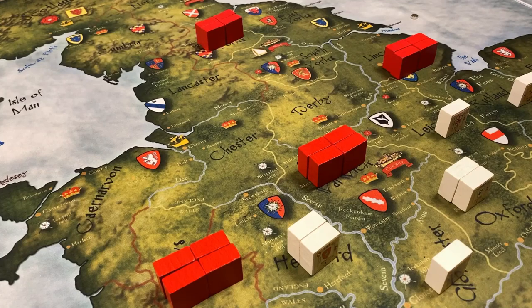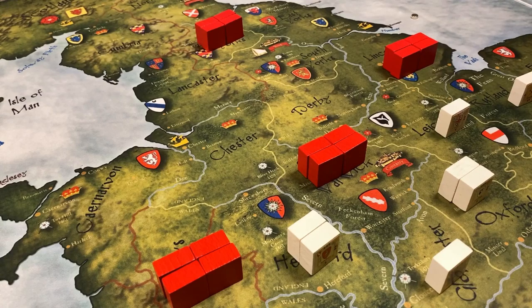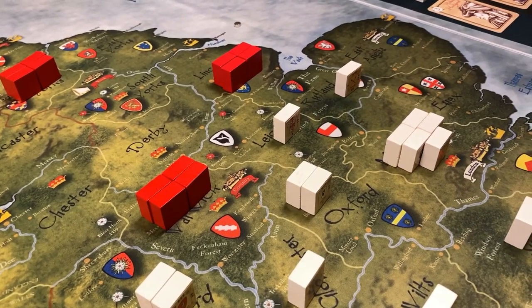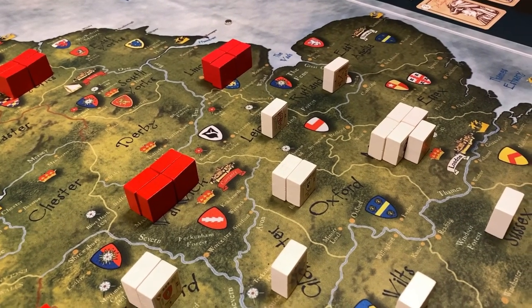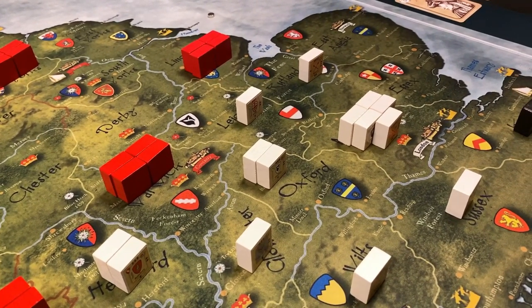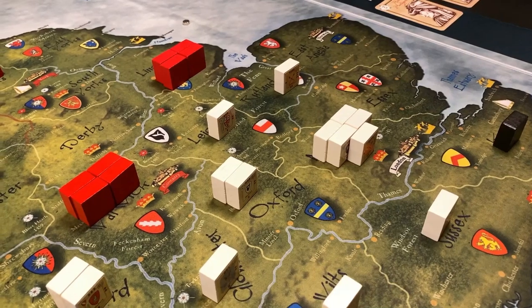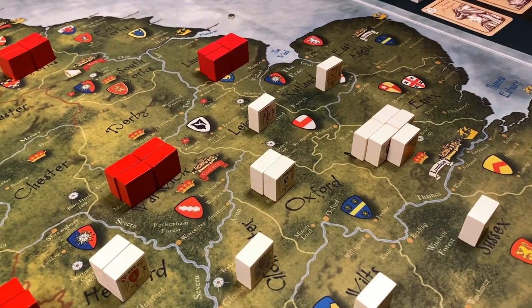In this example, the Lancastrian forces are deployed in four groups: one in Wales, another in Warwick at the center of the map, another to the east in Lincoln, and the fourth in North Yorks. The Yorkist forces are more dispersed; however, they have five units in Middle Essex — the space containing London, which is important for victory. Note that the black block represents rebels under Lancastrian control, meaning Middle Essex cannot be left empty because the rebels could simply move in and capture London.